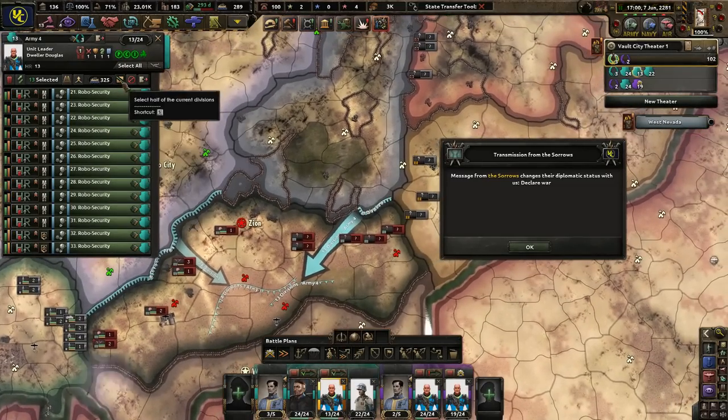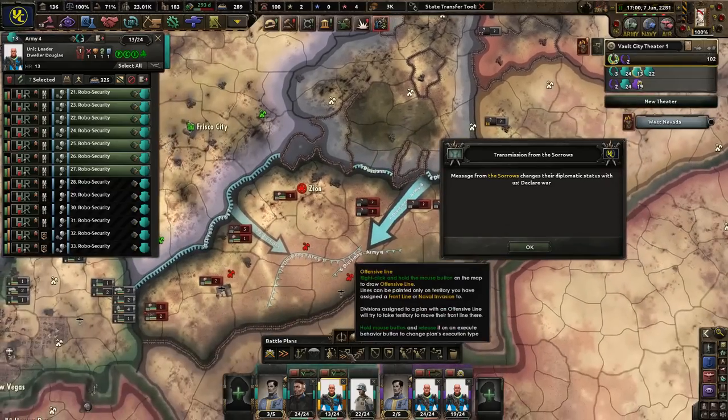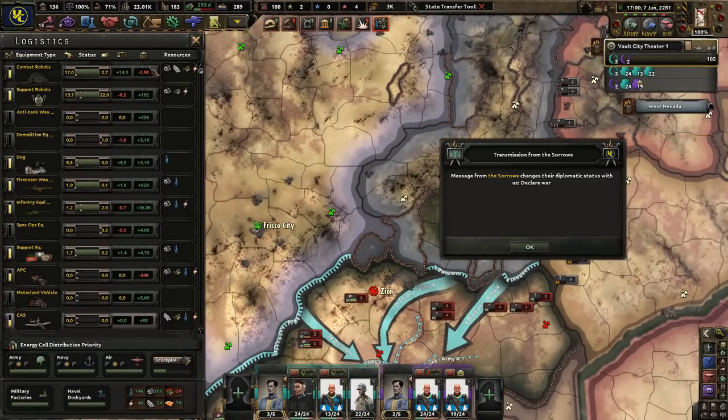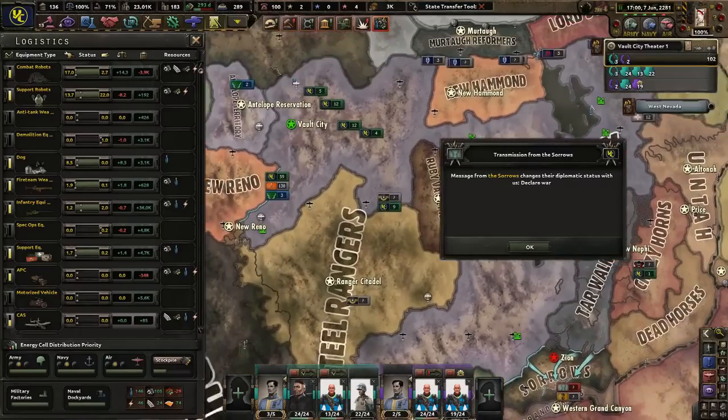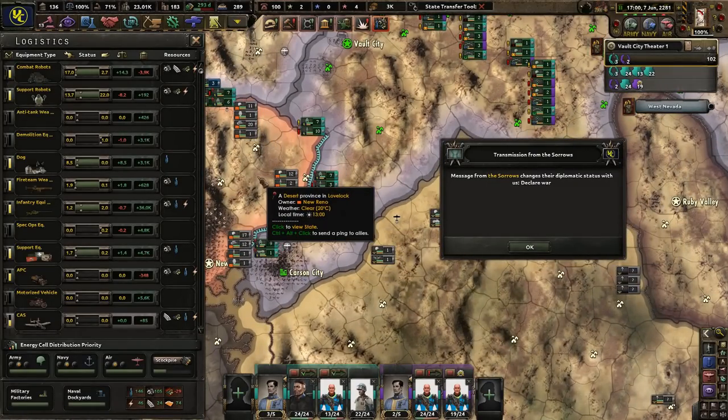See how much we get pierced, see how much we don't. I was trying to play a little bit off screen because we have quite the deficit of combat robots — I was trying to get more before we go to war with New Reno, which I know I'm going to struggle with because they have a ton of divisions down there.